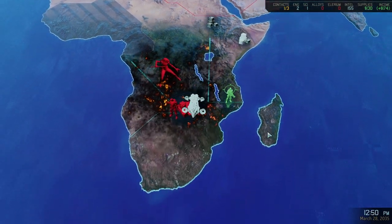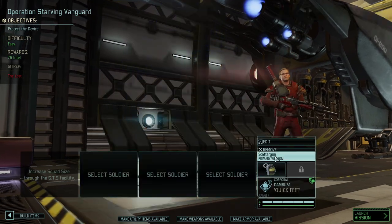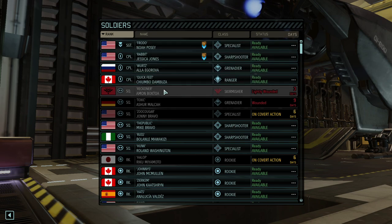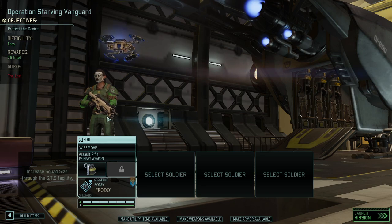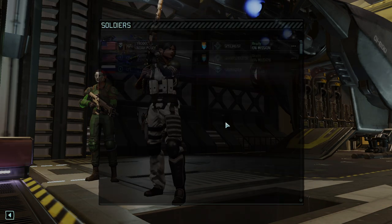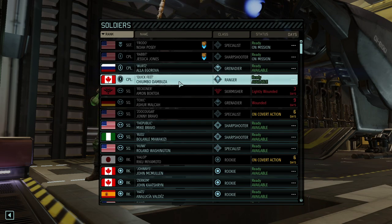By shooting so many Lost they will be on the mission as well. The good part about the Lost on this mission is we'll have a chance to level people up. So who are we picking? We've got our main team — Skirmisher Reckoner is still wounded. This sounds like an easy-ish mission and we're going to use Frodo as a specialist since she needs to reach a higher level so we can buy GTS upgrades.